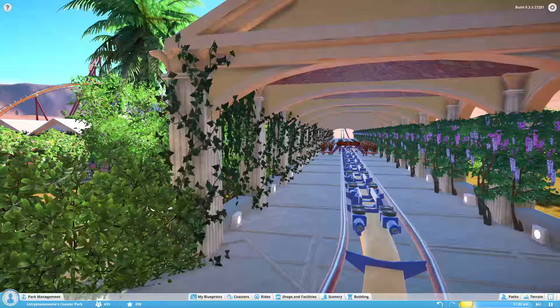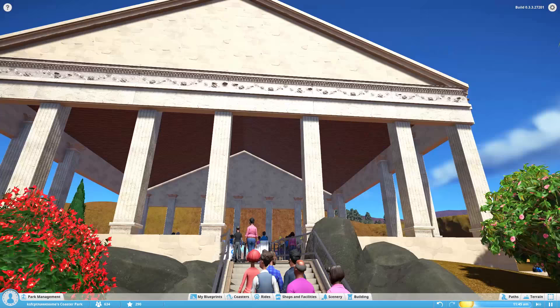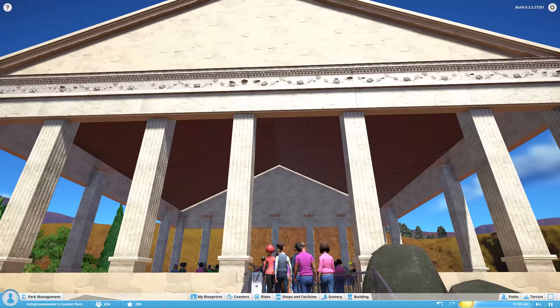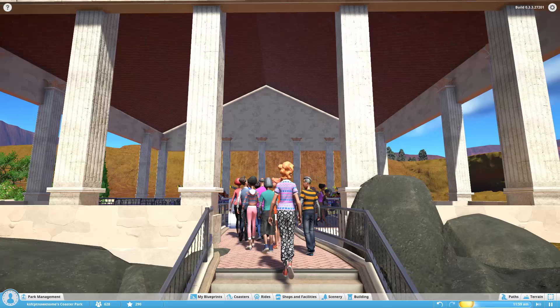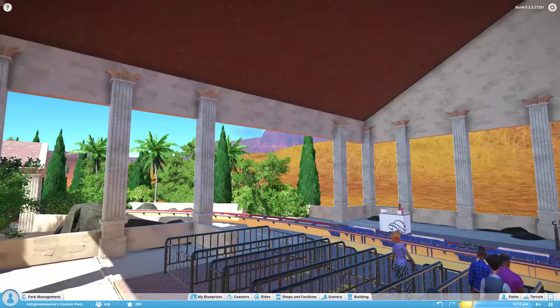After that you head up into this, I guess, Parthenon-inspired station, which I love. Silverite did a Parthenon-style building a million times better than I did, and I'll never be on his level. But I can at least try and make something that looks decent, and I feel like I achieved that. It's very open, which I think those style of buildings are.